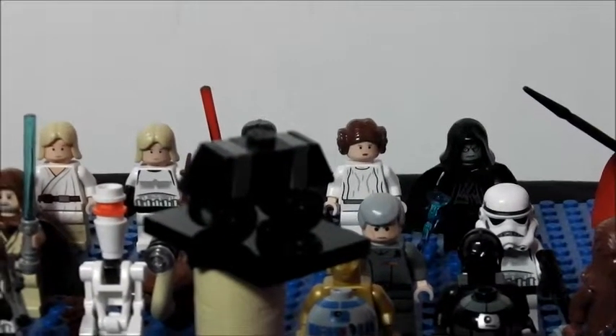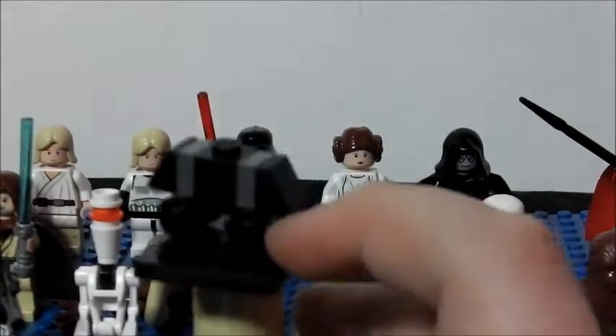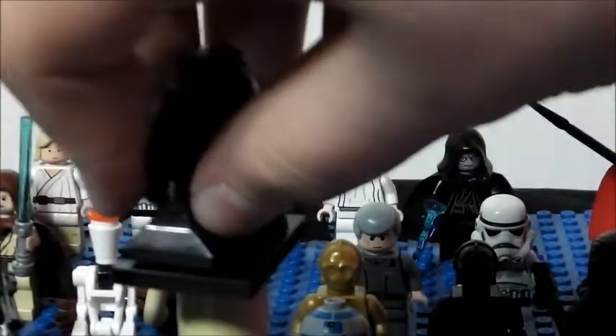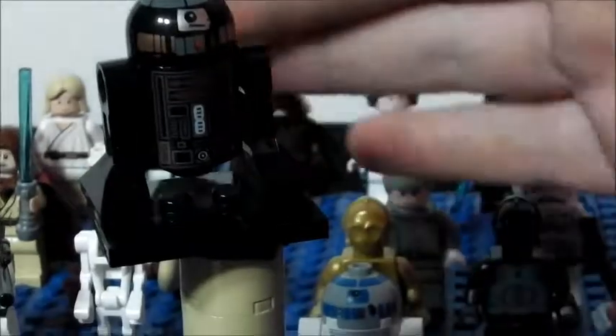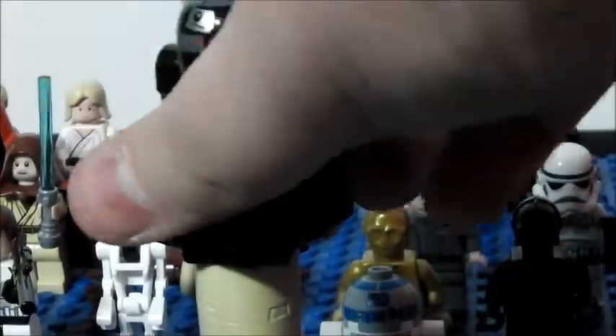Now we'll get on with the minifigs. The first one you get is the Lego Mouse Droid — there's nothing really to show there. Second, you get an exclusive black droid. Pretty basic.